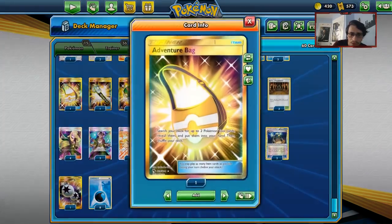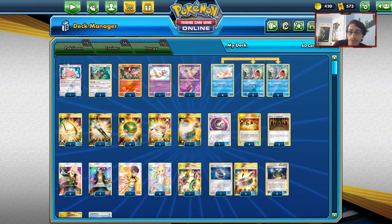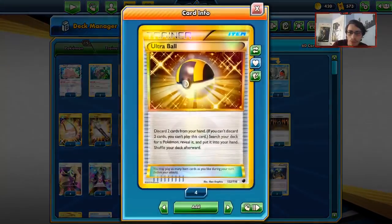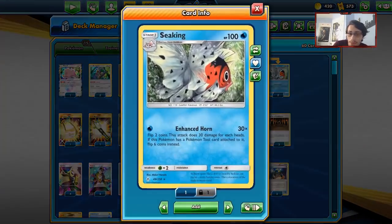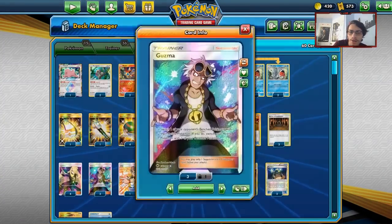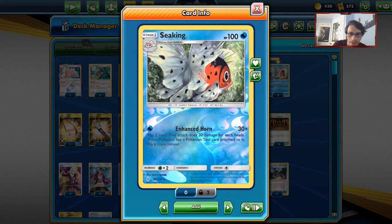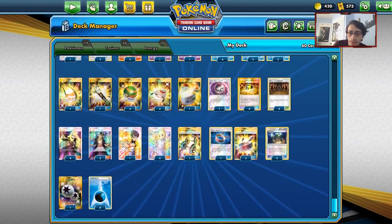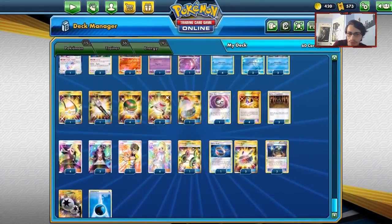For items: Adventure Bag to get any Pokémon Tools back, one Field Blower, four Nest Balls, two Stretchers, Switch, one Timer Ball mainly to find Seekings, four Ultra Balls. Three Shrines — no Brooklet Hill, I'll take any extra damage I can get. Four Cynthia, three Guzma, four Lillie, one Judge to maybe lower their hand. Three Guzmas is nice because you can finish off Pokémon you attacked earlier. Four Choice Bands, two EXP Shares, one Bodybuilding Dumbbells for tools, and eight Water Energy plus one DCE.